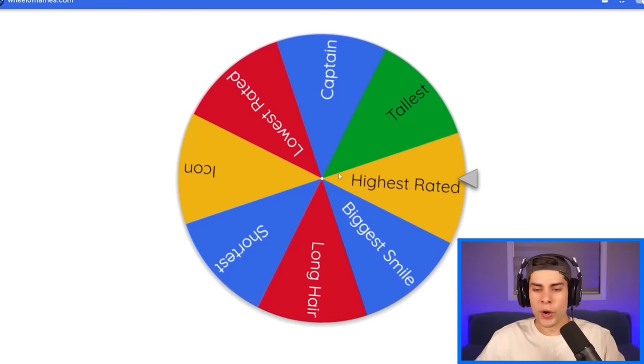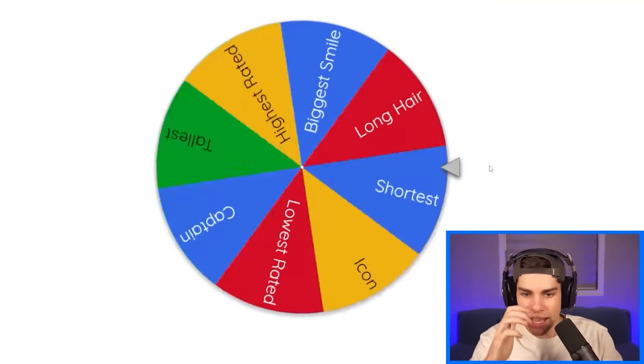We're two players in but we only have eight packs left, as this hobby box came with only 10 packs. One of these packs contains an autographed card which could be worth thousands of dollars, so no matter what the wheel says, the autographed card goes straight into our team. Wheel, wheel, wheel - what is gonna be next? I have 'icon' on here but I'm scared we're not actually gonna get one. Okay, it's not icon - it's 'shortest.'